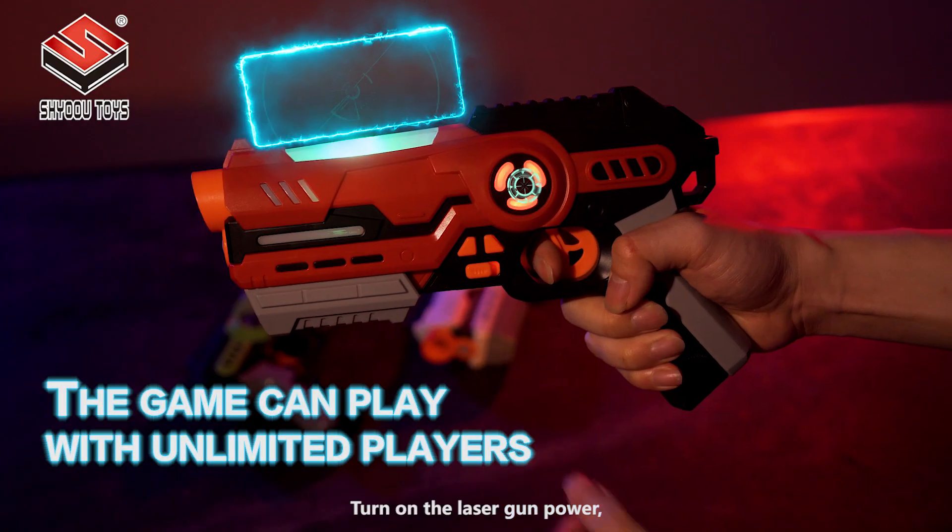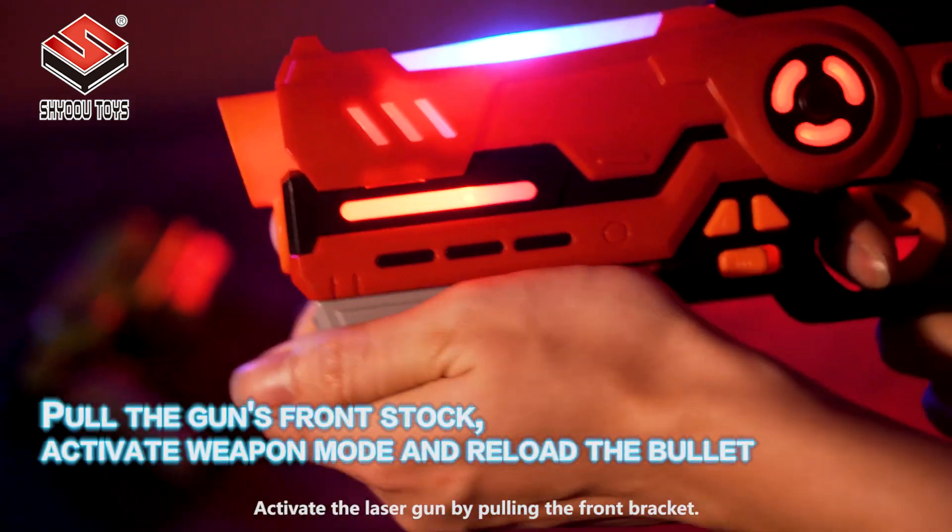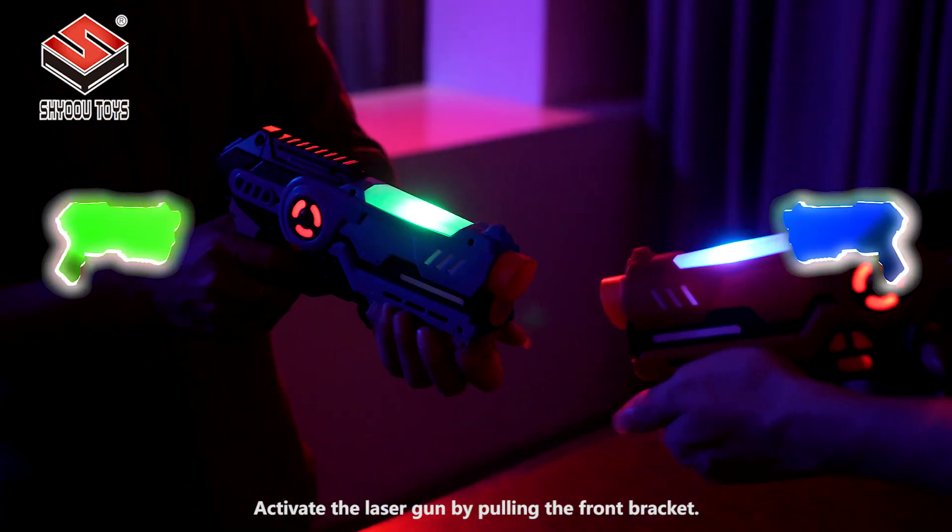Turn on the laser tag. You can choose the red team, green team, blue team, or white team to fight. Activate the laser tag by pulling the trigger like it.